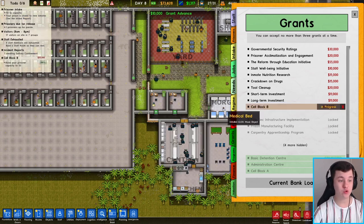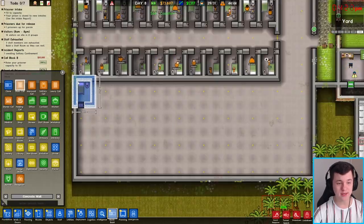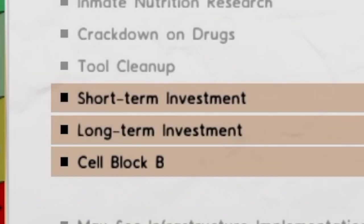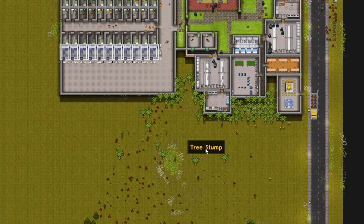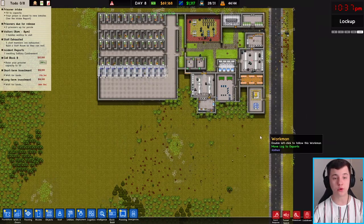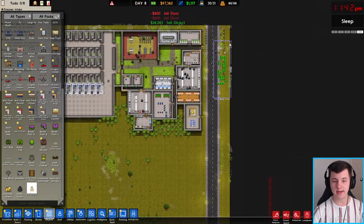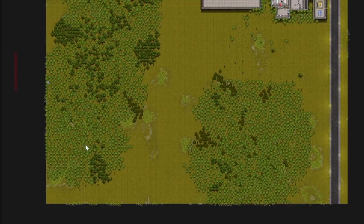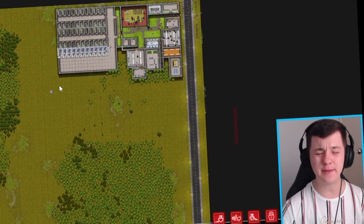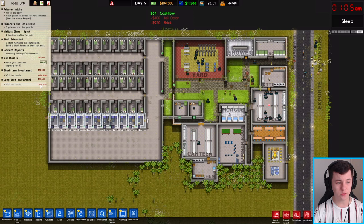Coming back to grants, we can look at Cell Block B — we're already 88% complete. We'll use Quick Build to fill in the remaining space and take a look at short and long-term investment options. Our builders are dismantling lots of trees and we're making money as we export them. We've made back all the money we lost — over a hundred thousand dollars again. I can't wait to build a mega tree farming industry to make as much money as possible.